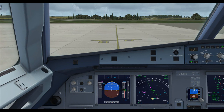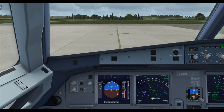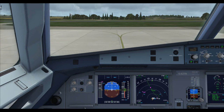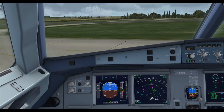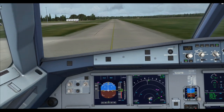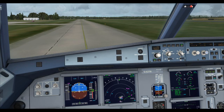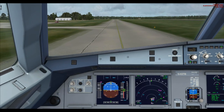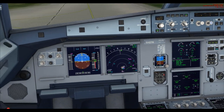Just a few things to know about the taxi checklist: you'll hear 'nose lights', 'taxi thrust levers', and 'brake checks'. When the checklist calls for brake checks, just tap the brakes once on a straight — not on a corner. Tap them: pedal press checked, zero. Auto-brakes checked. Now the only thing to do is taxi to the runway and run the before-takeoff checklist.